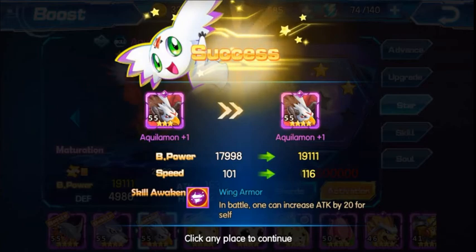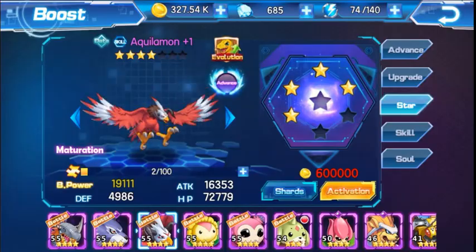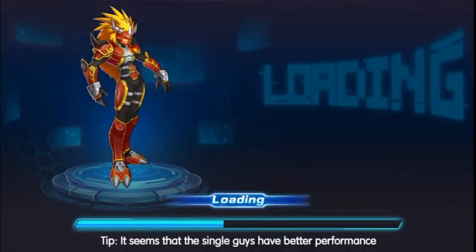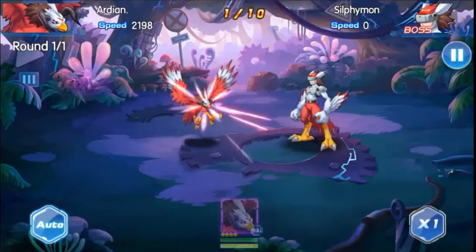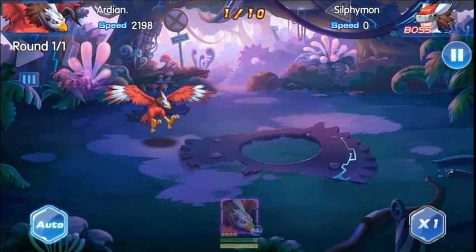So we gave him 4 stars already. Winged Armor in battle - Longhand Creek's attack by 20% for Cell. And now we're going to Evolution, and we can go to the Challenge to digivolve it. Go to Challenge. And it's done.